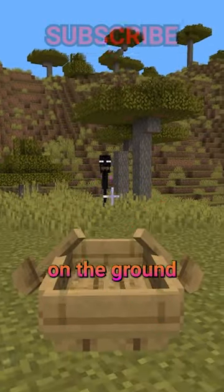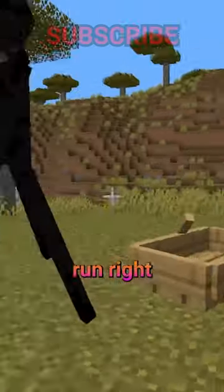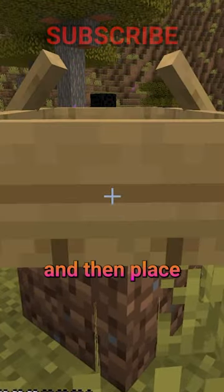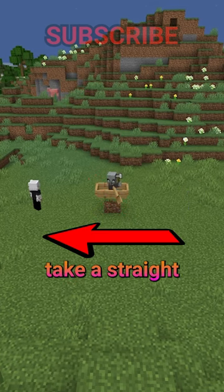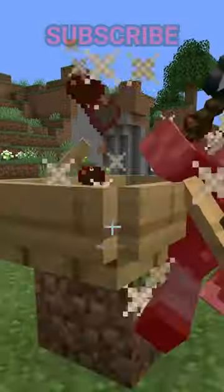But don't just place the boat on the ground, because mobs will sometimes run right over them. Place a block between you and the mob, and then place a boat on top. Mobs don't realize the boat is there and will try to take a straight line to you, which will get them into the boat. Now you can easily kill them.